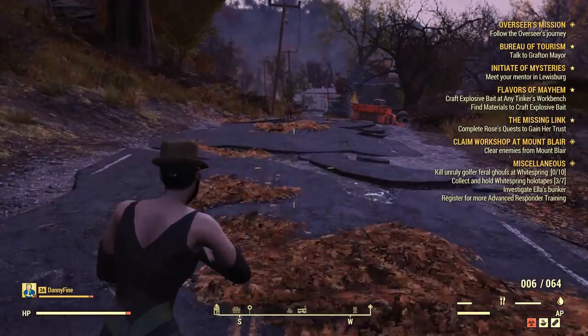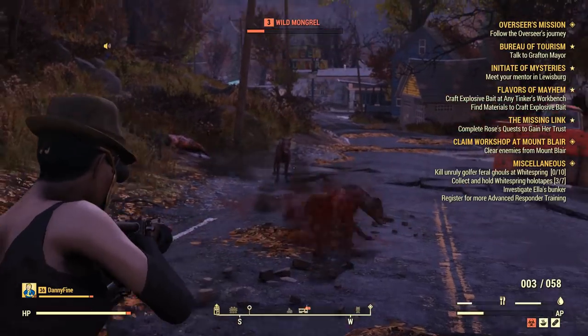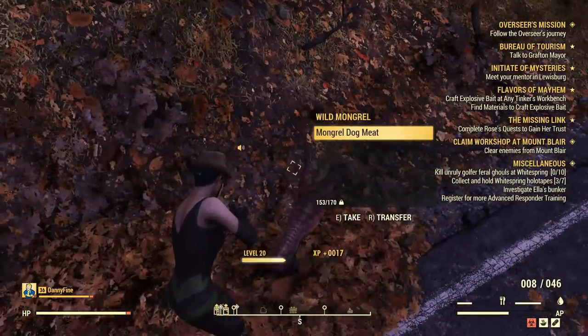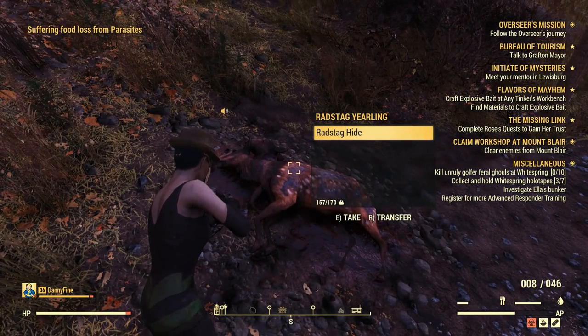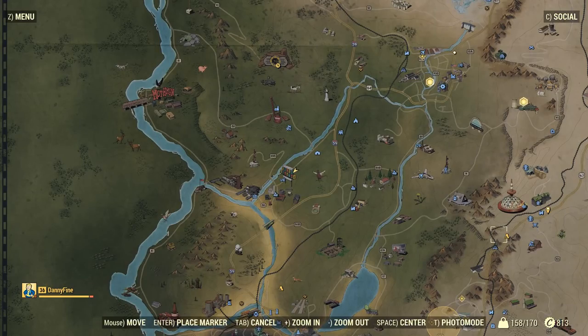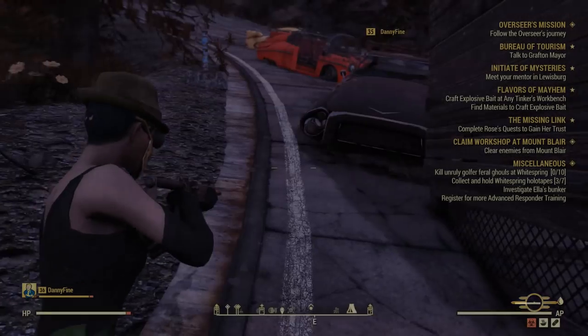You can also kill one of these animals if you stumble upon them. They are not that rare, but also not so common to find. Here it is — a Radstag, and they drop meat and hide. That's everything you need to craft. For the other items, I find them very common — I had them in my inventory. They are very common items.